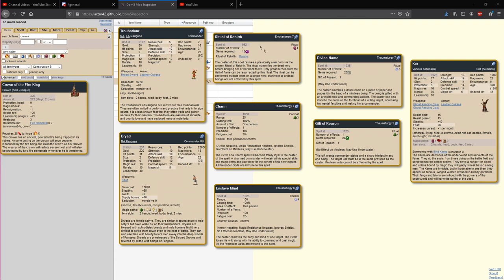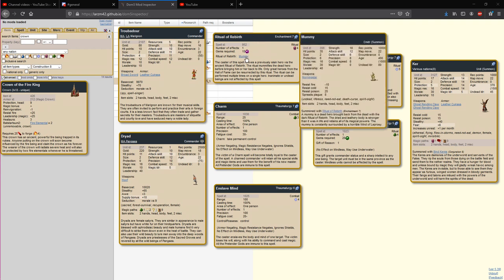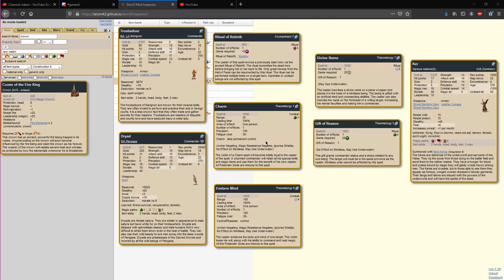Pay attention to heroes in the game — if any heroes happen to be mages in paths you don't have and they have died, you can cast Ritual of Rebirth and revive that hero as a mummy with those paths. Charm and Enslave Mind are more brute force methods to gain control of your opponent's mages. It's a little difficult to get mages in specific paths in the middle of a battle, but if your opponent is raiding you with a Thug in a path you don't have that doesn't have ridiculously high magic resistance, you might consider trying to hit it with Charm or Enslave Mind.